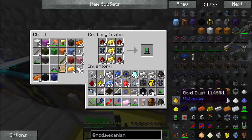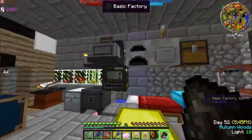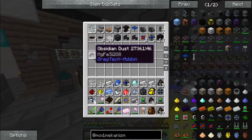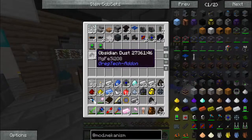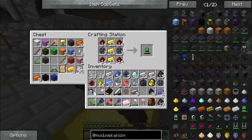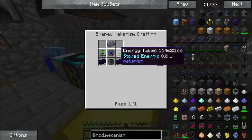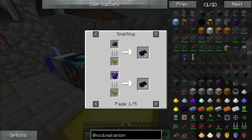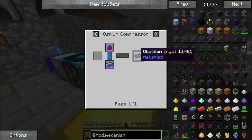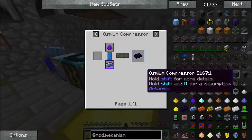Now what we need to do is a gyro atomic core. We need two obsidian ingots — that can go in there, take two obsidian and turn them into ingots. Two obsidian ingots — I hope those are the right ones. They're not the right ones — we need an osmium compressor.